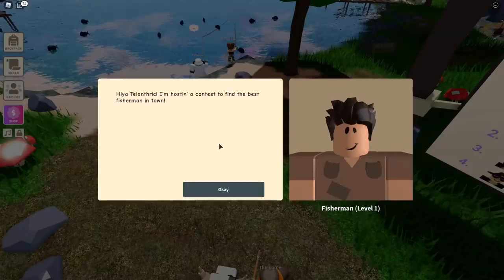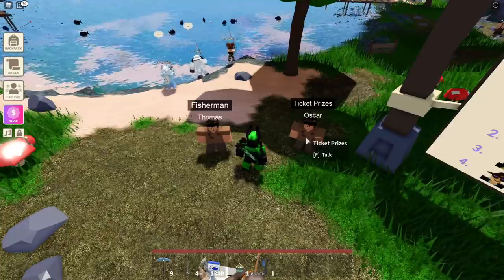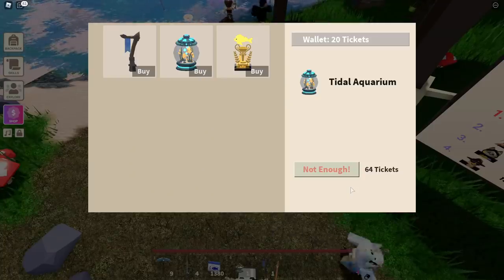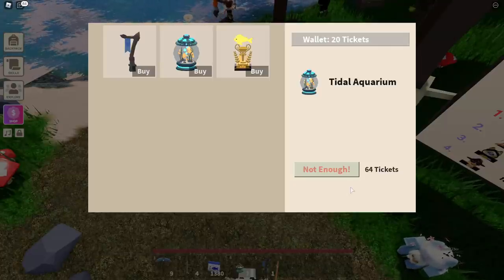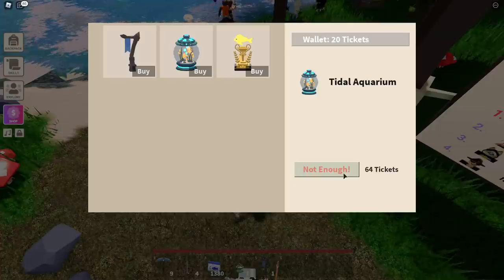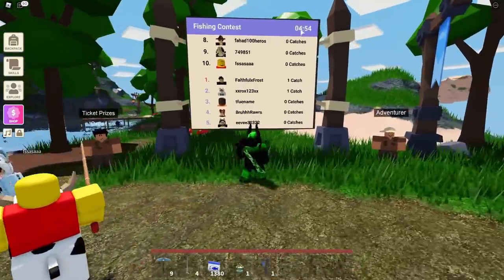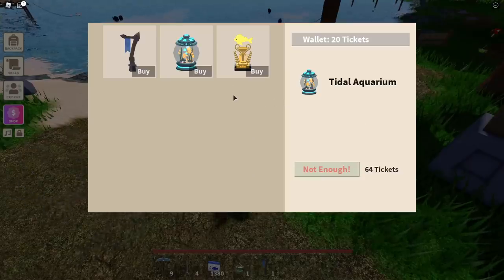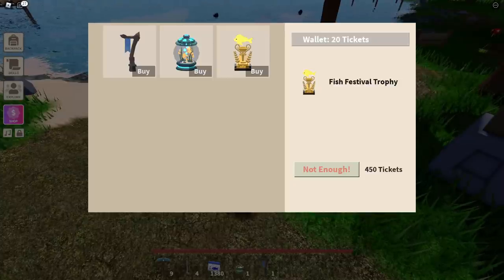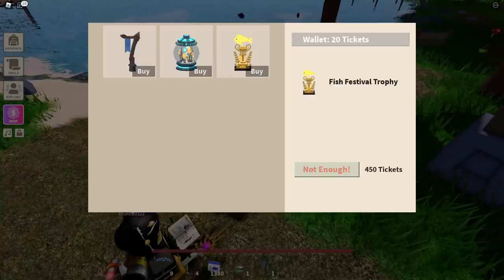The Title Aquarium is 64 tickets. If it's supposed to be 15 minutes, you're gonna have to be 1st place at least 7 times to get this, giving you 70 tickets, and that's going to be like an hour 45 minutes of being 1st place. The fishing contest just reset and it says 5 minutes again instead of 15. If it's supposed to be 5 minutes, that's only 35 minutes of being 1st place. Then there's the Fish Festival Trophy, which you need to be 1st place 45 times to get. With 15-minute rounds that's 11 hours 15 minutes, but with 5-minute rounds that's 3 hours 45 minutes — and that's with being 1st place every time.